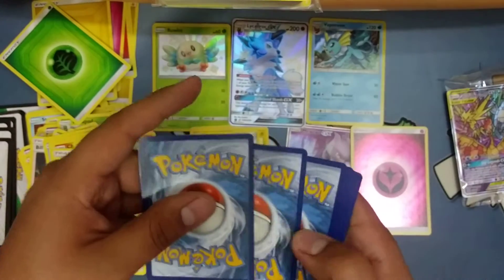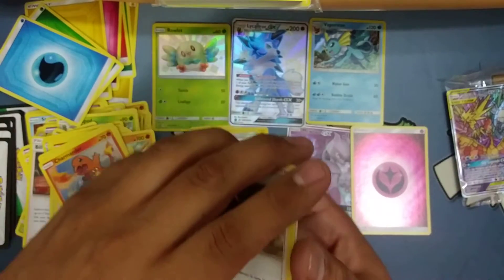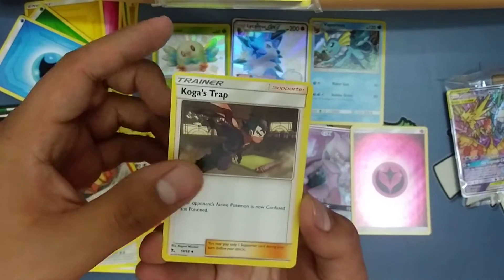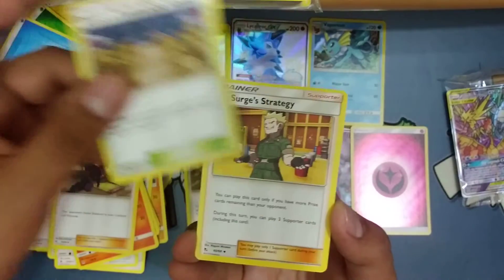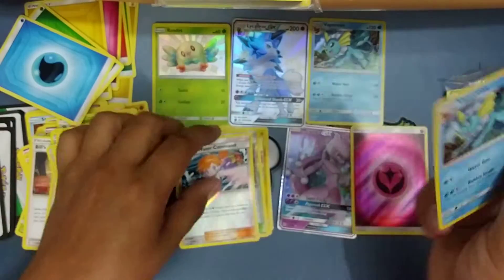We got three more packs including this one. I'd like to get a Secret Rare from this set — I haven't pulled any of those. Got Koga's, Brock's, Lieutenant Surge, Misty's, and a Vaporeon.